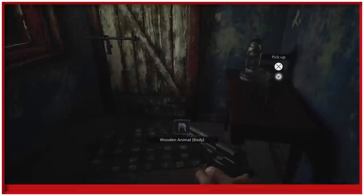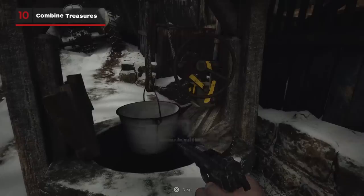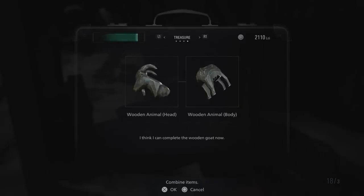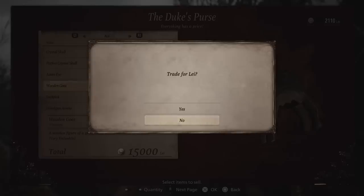There's a lot of treasure to be found in Village, but be sure to take a moment to inspect it all. Sometimes treasure can be combined to increase its value by a huge amount, so it's worth waiting until you find the other part before combining it and selling it as one item. You can find a list of what treasure to combine in our full guide on IGN.com.